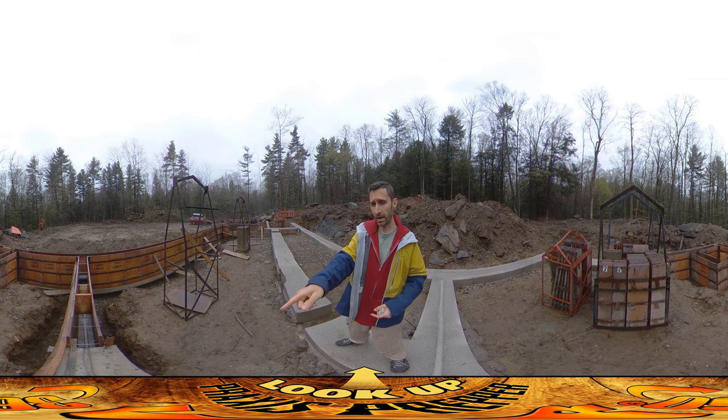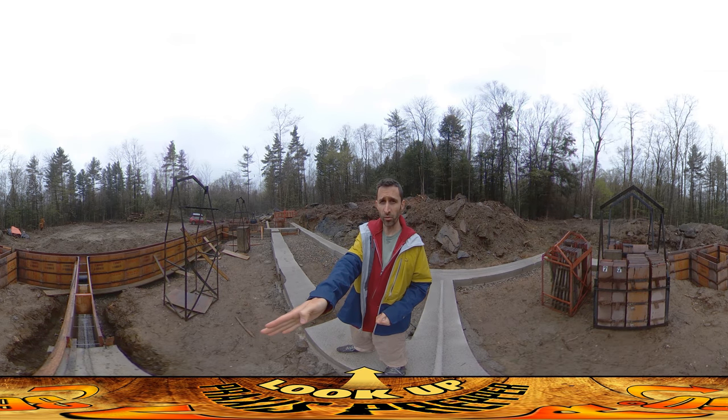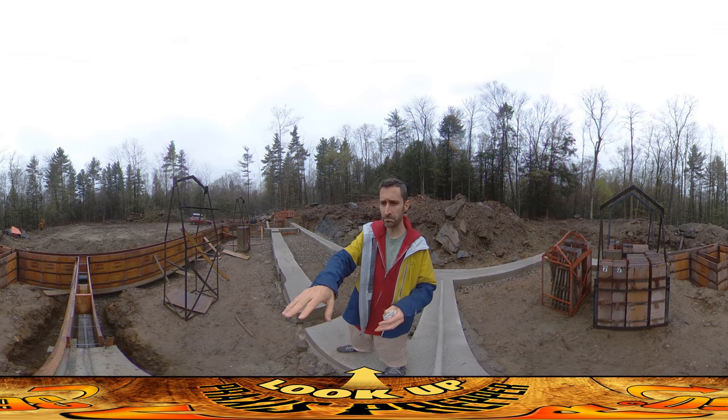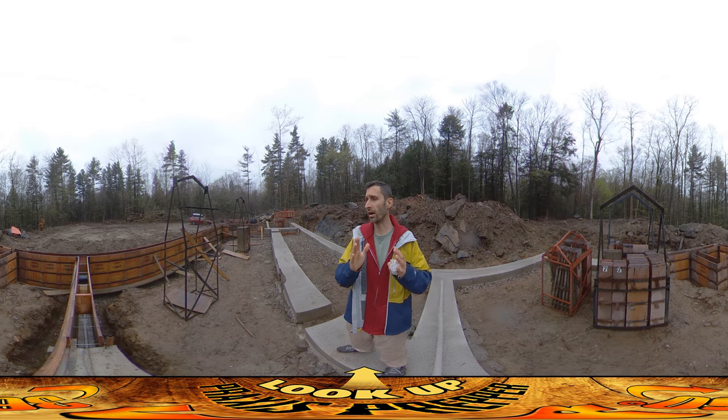I want to direct your attention down over here to your left — you can see down into where they're going to be pouring the wall. There are a couple of things of interest down in here. Whenever you are doing a foundation pour, you see all these little horizontal silver bars in there. Those little silver bars are what are holding the sides of the forms together. Without the silver bars, when they poured the concrete, the forms would just fall apart from the weight.